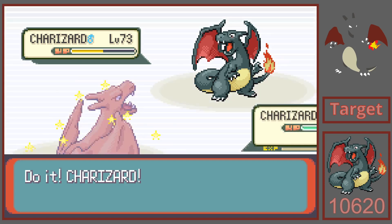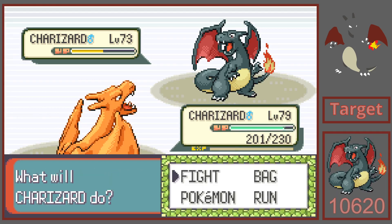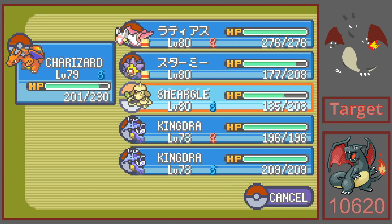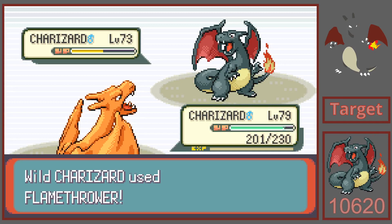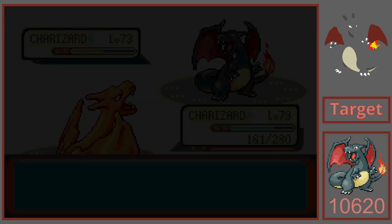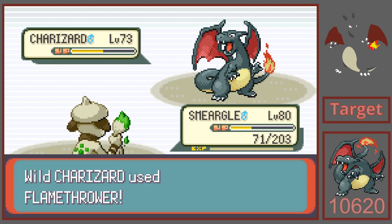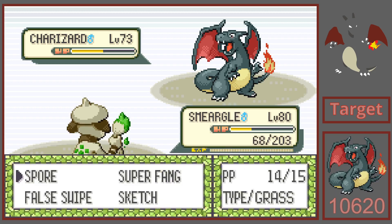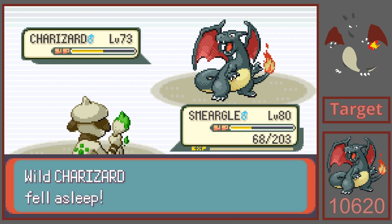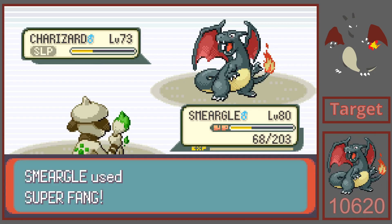It is so wild seeing a wild Shiny Charizard — that is so amazing. I'm going to heal my Smeargle now. Here's the Flamethrower. I should have given Smeargle Leftovers, not that that probably would have made any difference. I need him to either miss with Fire Blast or use Focus Punch. Focus Punch — sleep. Let's do Super Fang one more time and then False Swipe. We're going to False Swipe it. Fast asleep.